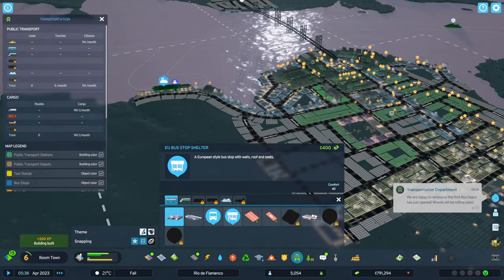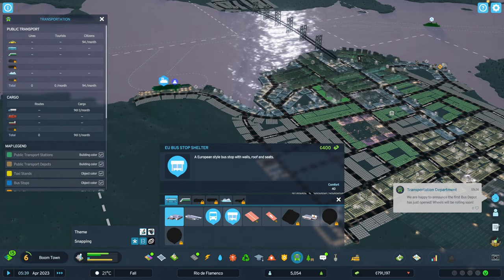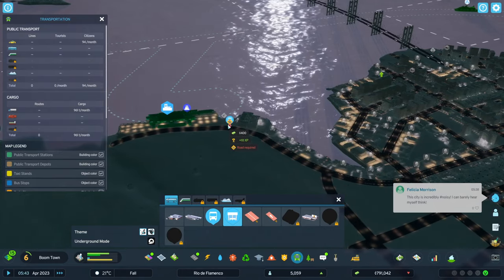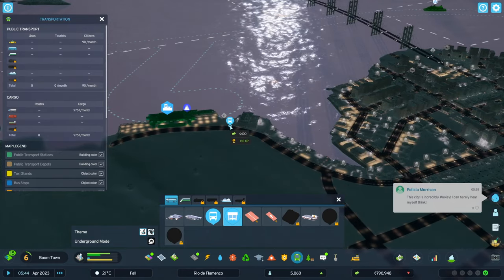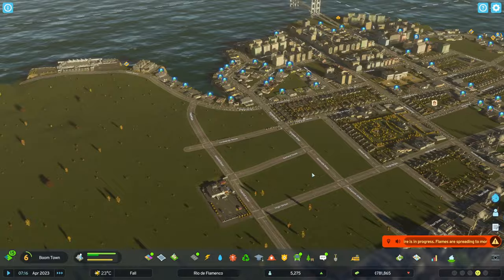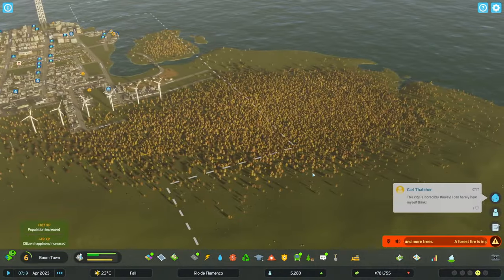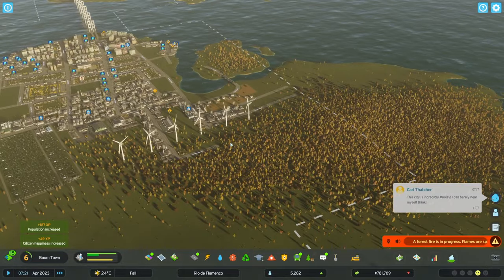One thing you'll notice is that there are three different demand bars for residential demand: the top one is low density, the middle one is medium density, and the bottom one is high density, and then there's commercial and industrial. This actually slows down the progress of city growth.